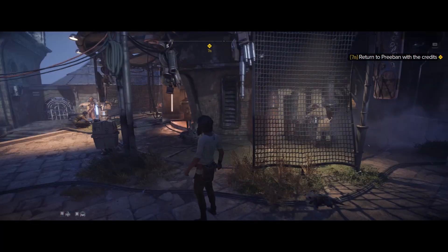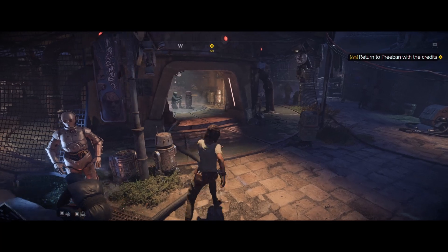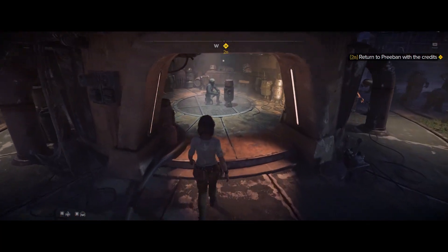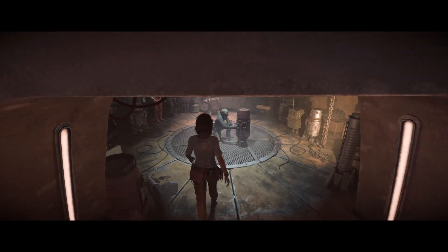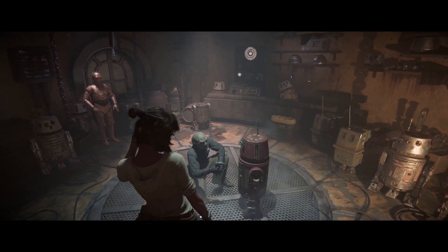Today we're going to be going over how to fix lagging and crashing in the game Star Wars Outlaws. First things first, if you go to Ubisoft Connect, you can go down to Star Wars Outlaws, click that properties gear button, and go to verify files.